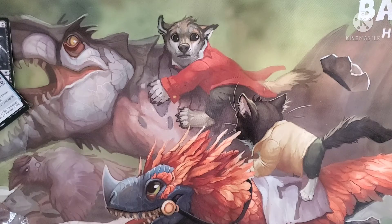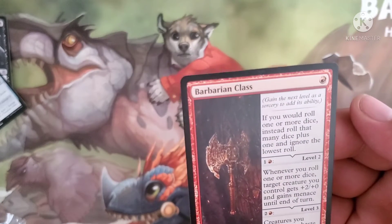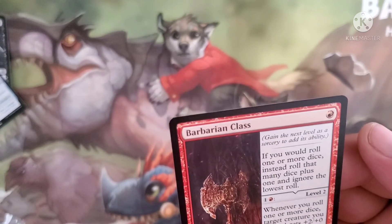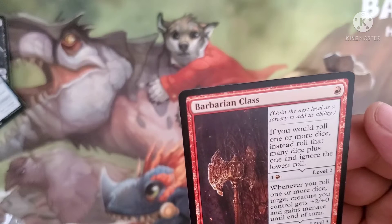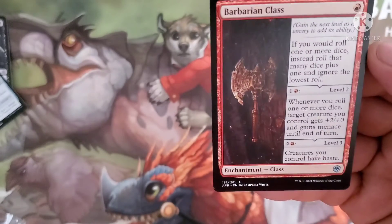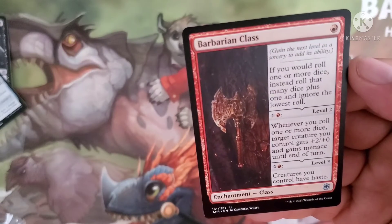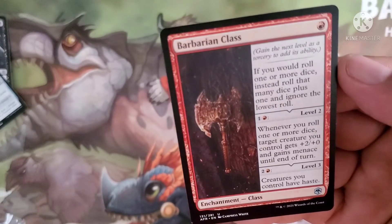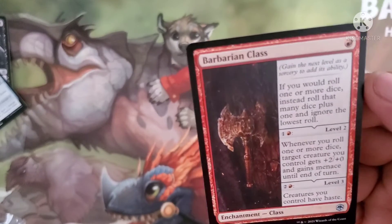We have Barbarian Class, a saga-like enchantment costing one red. To gain the next level you pay for it. At level one, if you roll one or more dice, instead roll that many dice plus one and ignore the lowest roll. Level two costs one red and one colorless — whenever you roll one or more dice, target creature you control gets plus 2/plus 0 and gains menace until end of turn. Level three costs one red and two — creatures you control have haste.